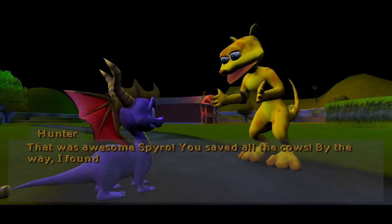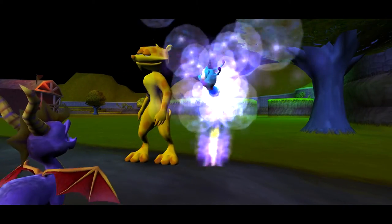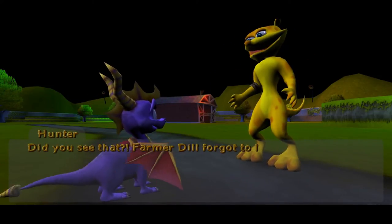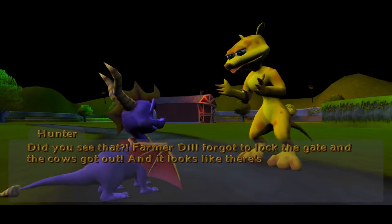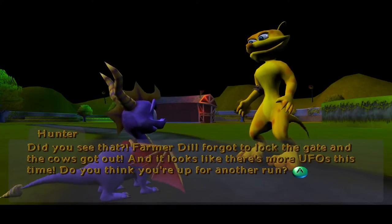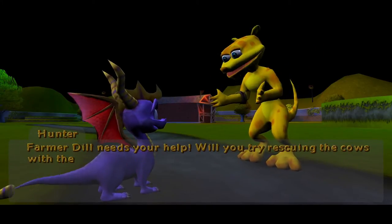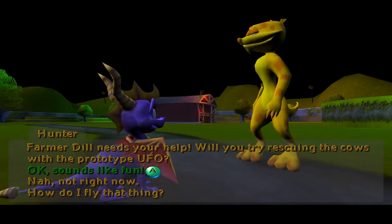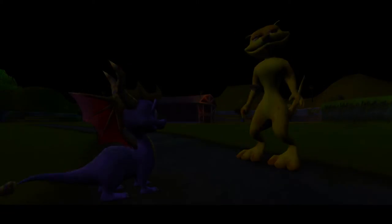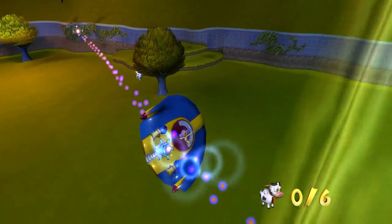That was awesome, Spyro. You saved all the cows. By the way, I found this dragonfly hiding in the barn — here you go. Hey, it's Jingles! Did you see that? Farmer Dill forgot to lock the gate and the cows got out, and it looks like there's more UFOs this time. Do you think you're up for another run? Is it just me, or does Hunter's intonation sound a bit different in this game? He sounds like it's a different actor. It could be he didn't try as hard, but it's always been Greg Berger.